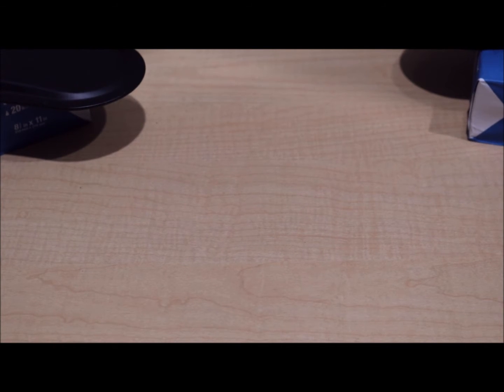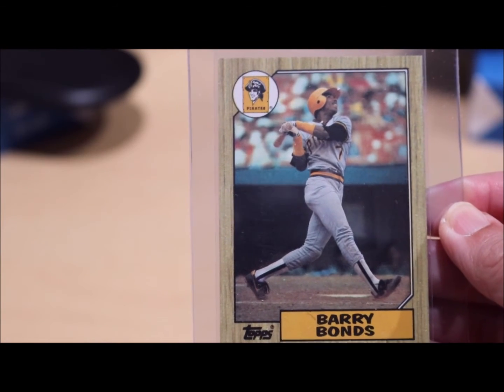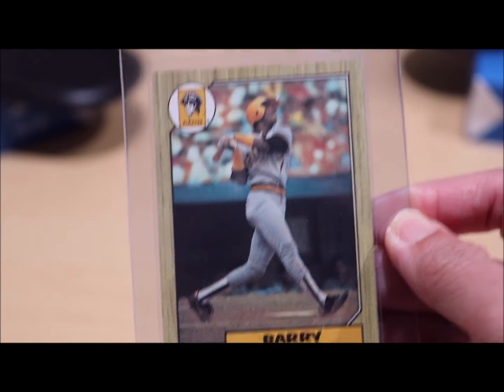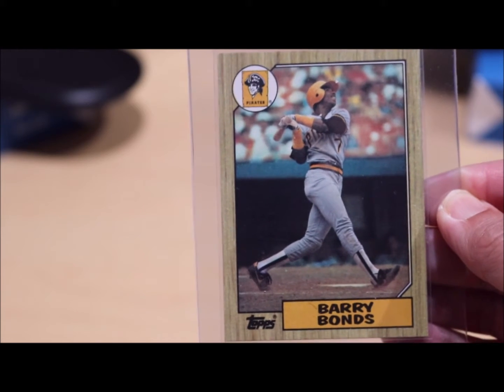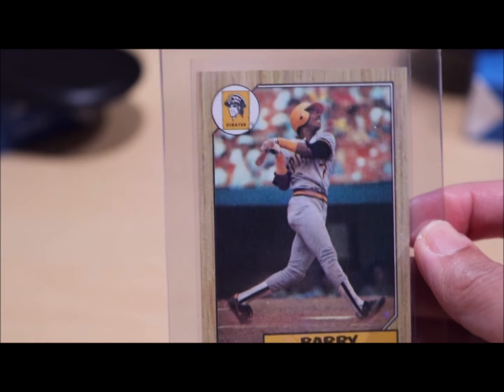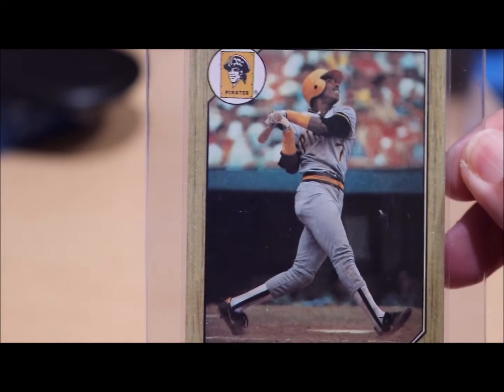The first one I have is the Barry Bonds 1987 Topps rookie card. This one is kind of centered left and right, with top and bottom not really centered. But I see some on eBay that are similar and they get 10 points, but PSA is getting harder to get 10 points. I have another one here, another one here, and this is the fourth one.